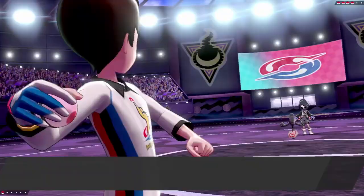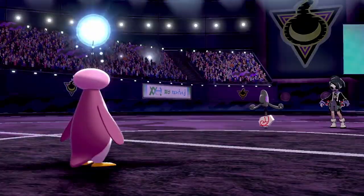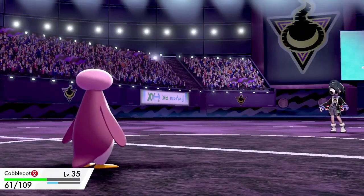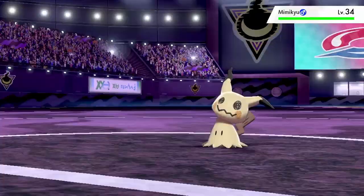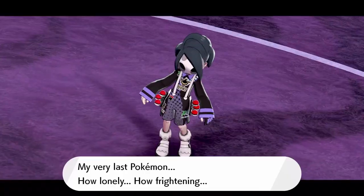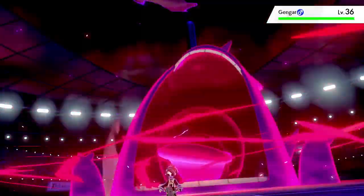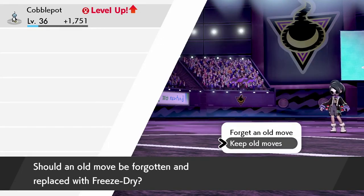Next up is the Stow-on-Side gym and its gym leader Allister. He sends out Galarian Yamask — I knew it wasn't a problem, so I set up Belly Drum. Its Brutal Swing breaks my Ice Face and makes me faster. I take out Yamask and Cursola. Third Pokemon is Mimikyu, which shares similarities with Ice Cube. Its Disguise ability prevents a one-shot, so I use Liquidation twice and finish it off. Leftovers had restored a good bit of my health. His last Pokemon is Gigantamax Gengar, but Ice Cube bonks it with Zen Headbutt and we beat the fourth gym on our first try.